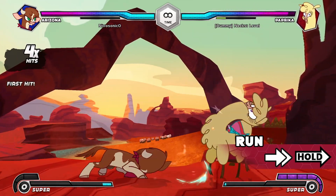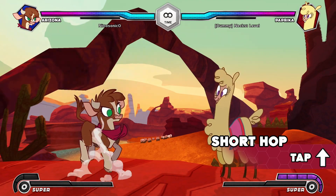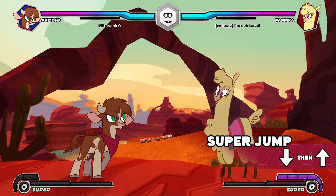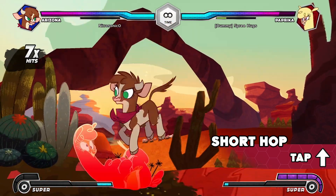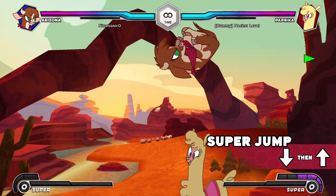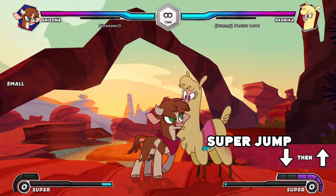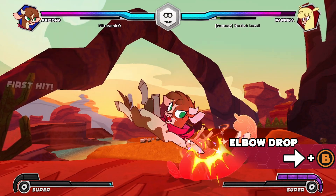She also has access to a short hop and a super jump. Use the short hop to input a jumping attack close to the ground, which can catch an opponent blocking low. Use the super jump to approach the opponent from the air while also avoiding any potential threats on the ground.